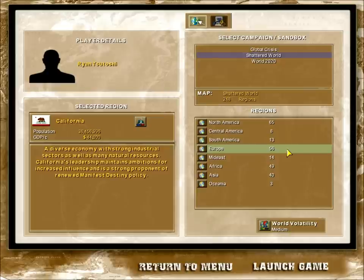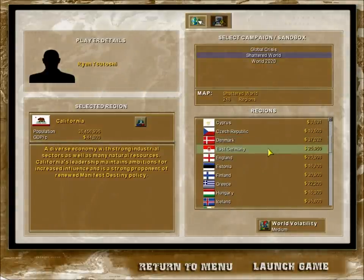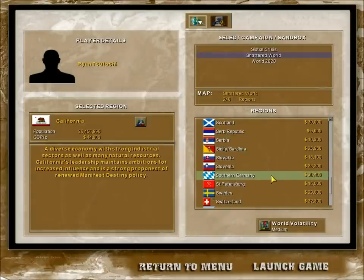In Europe, the nations of Germany, France, Britain, Spain, Italy, and Russia have all been completely broken up. And unlike Canada or the United States where it's quite obvious that every independent nation is a state, in other parts of the world like Europe and Asia it's a different story. In Germany, it's split up between not just East and West Germany again, but also a brand new competitor - South Germany.